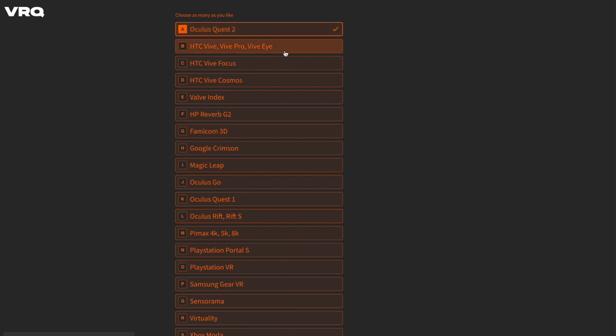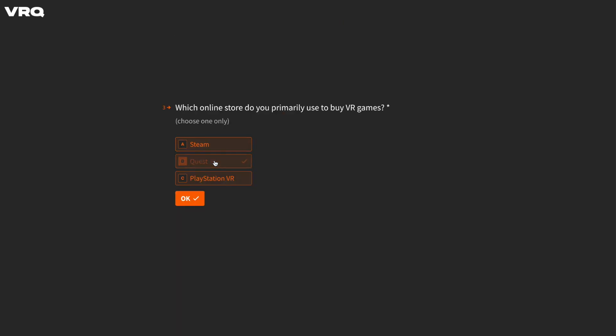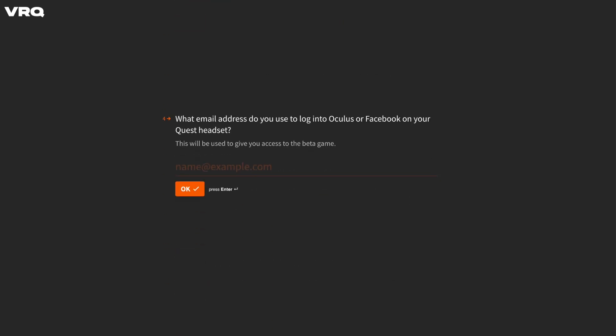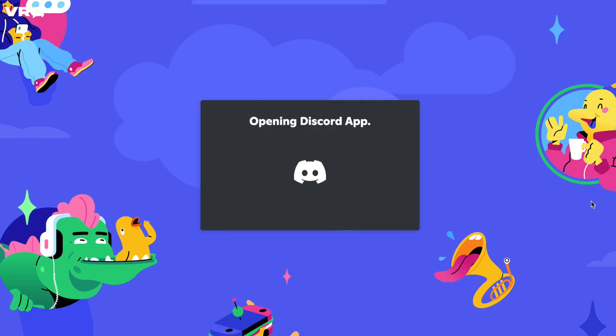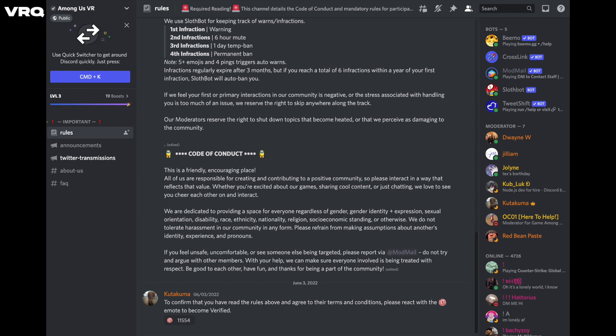Once you choose your headset and then the store you use to purchase VR games, you will then be asked to join the Among Us VR Discord server. Click the link and sign in or create an account with Discord, then once you are on the server, select and read the rules channel, then click the thumbs up emote to get verified and have access to the full server.